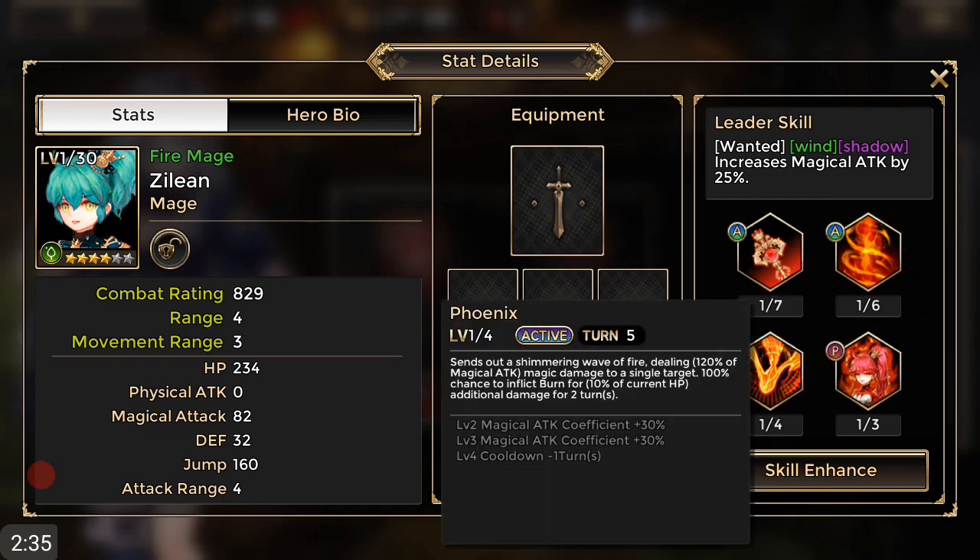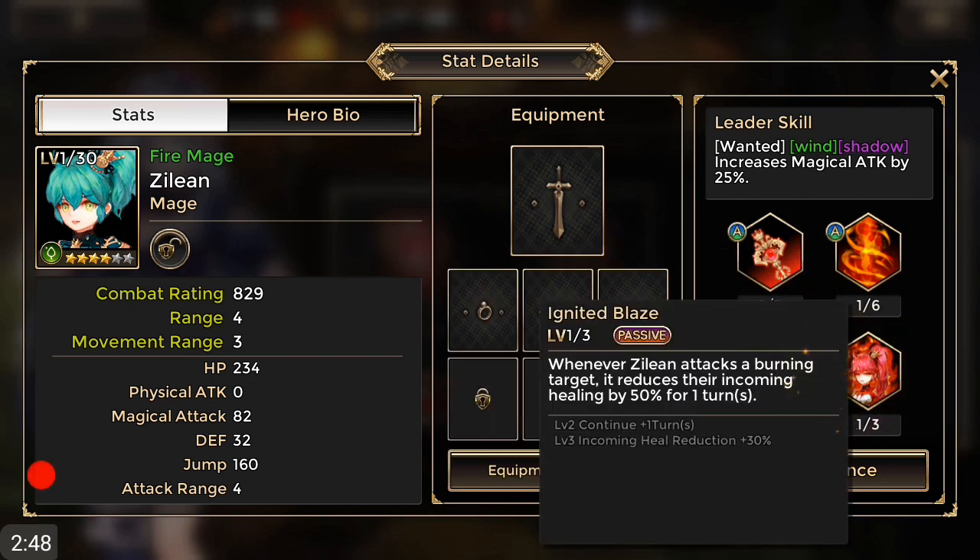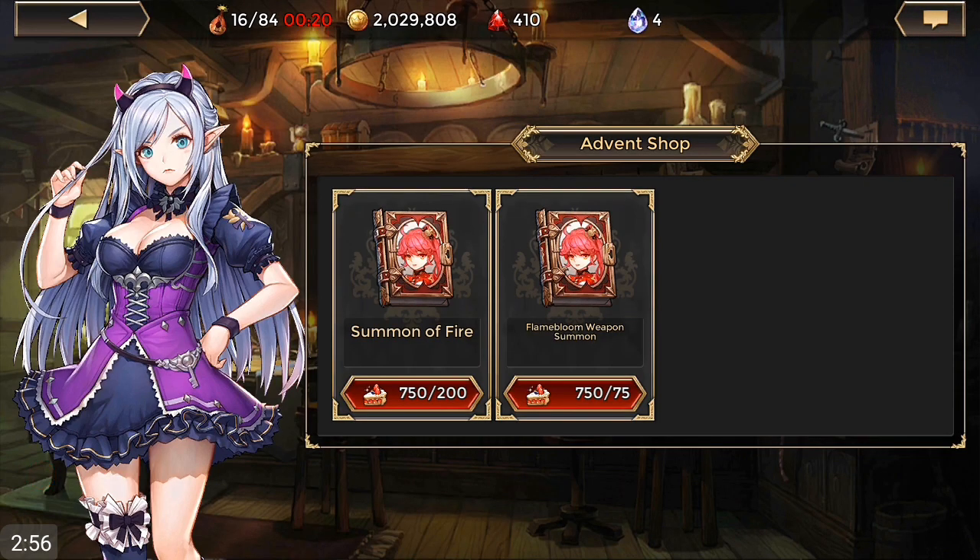The wind version has a 100 percent chance to do the CD move, and she also has a chance to inflict burn — interesting for a wind unit. Her passive reduces incoming healing. I think the dark one inflicts damage based on four percent of the target's max health, so the dark one might be better for the golem. The wind one might be good for PvP if you reduce healing.